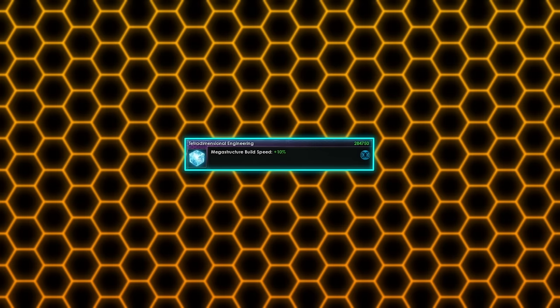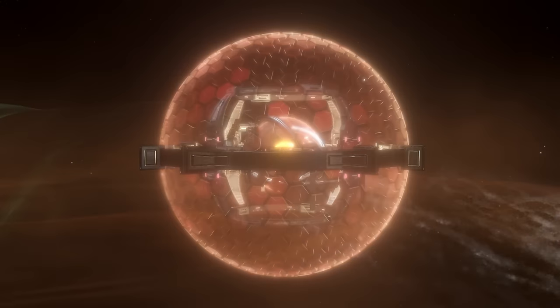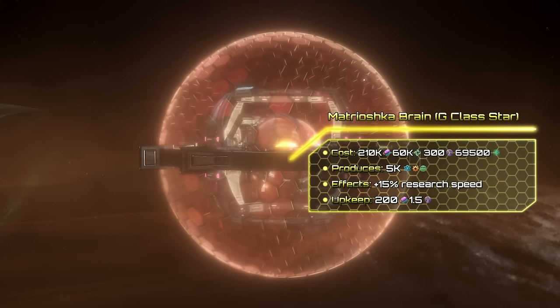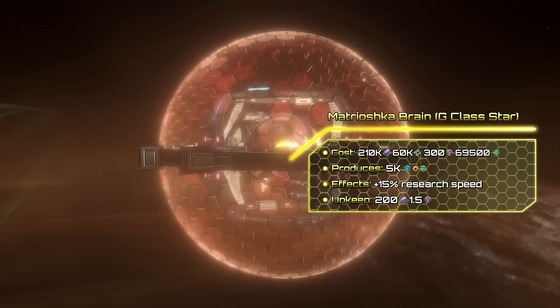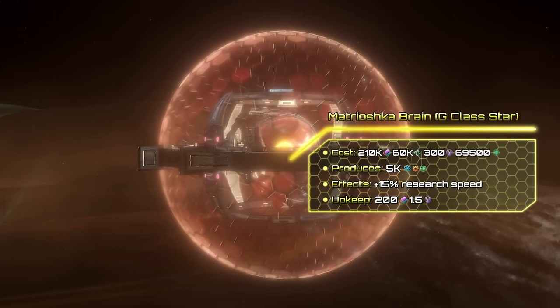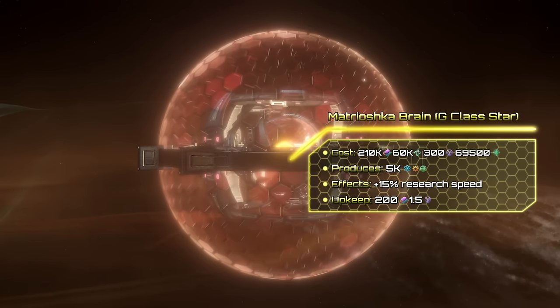This Ascension Perk is also a requirement for tetradimensional engineering, a technology needed for other giga structures, while the Ascension Perk itself unlocks three of them, with the first one being the Matryoshka Brain. At its final stage by default, it produces 5000 research from all categories, and increases your research speed by 15% at the cost of 200 alloys and 1.5 influence upkeep.